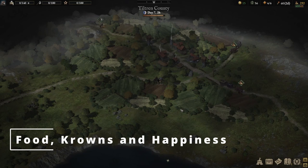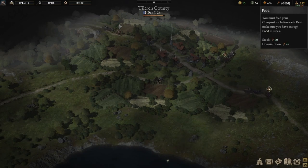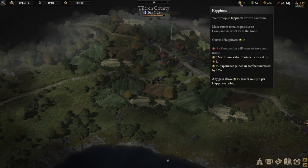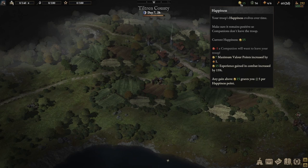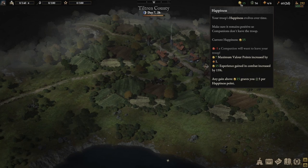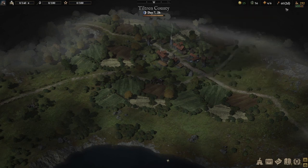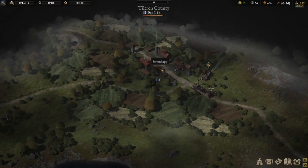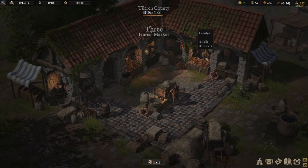War Tales is a survival game as well. Aside from winning battles, you'll need to ensure your troops are well fed - whether a human companion or animal companion - and that your human companions are paid a wage. If you don't, it impacts your happiness. Depending on the level of happiness, you may get a negative or positive outcome. At negative 5 happiness, a companion will want to leave your troop. Conversely, at 7 happiness you get 1 additional maximum valor point. At 15 positive happiness, your experience gained in combat is increased by 15%, and anything above 15 happiness grants you 5 influence points per happiness point. For food, you can either get it in the wild by foraging for mushrooms or fishing, or you can head to a town, go to the market, and buy food from vendors.